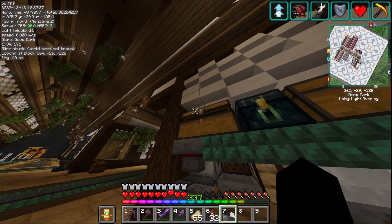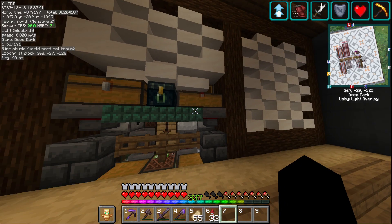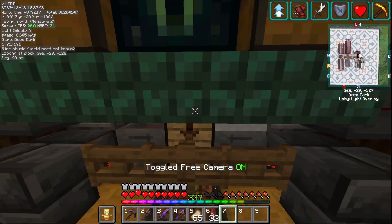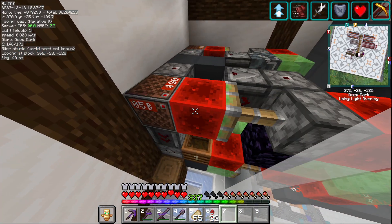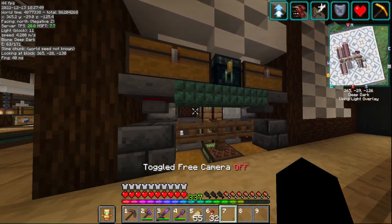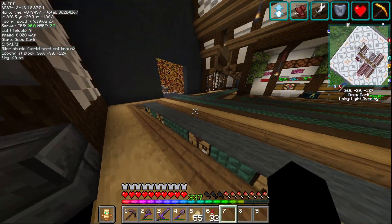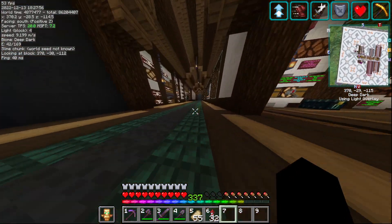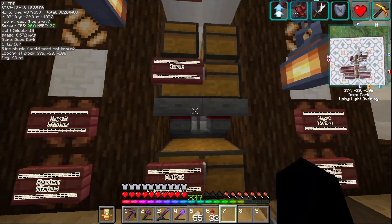You put in boxes here, press the note block, and it dispenses the box. Same thing here - just empty boxes. I believe this is a new one, I think it's like 18 game ticks. It's really nice. I used it to craft a couple gold blocks.